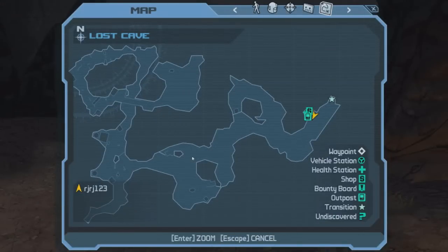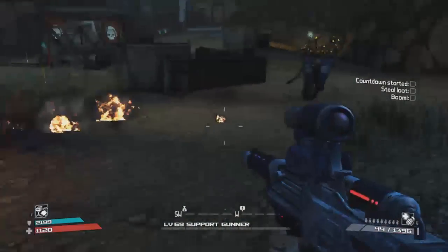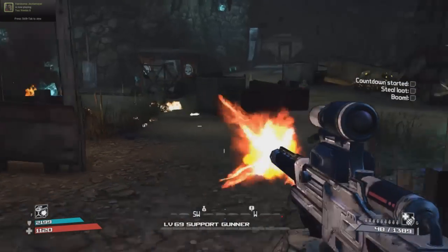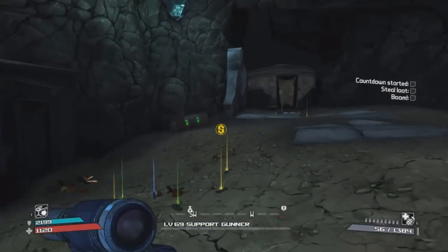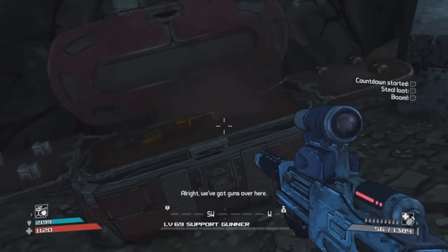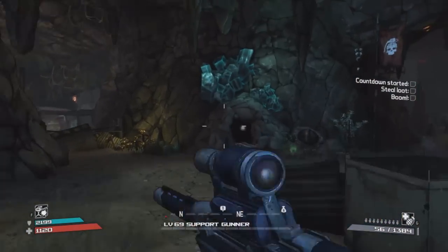The second Claptrap is located in the Lost Cave, as you can see on the radar. This one is really easy to find — he's basically right in your way when you enter. If you go into the Lost Cave you basically have to run into him. He doesn't open up any secret doors or chests, but he still gives you a backpack SDU.